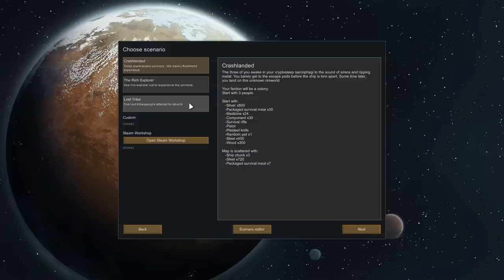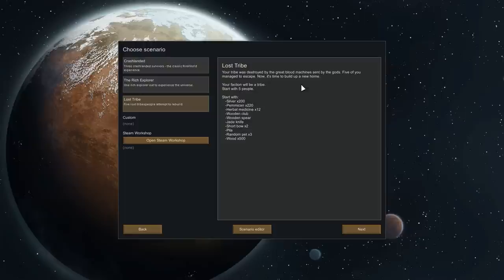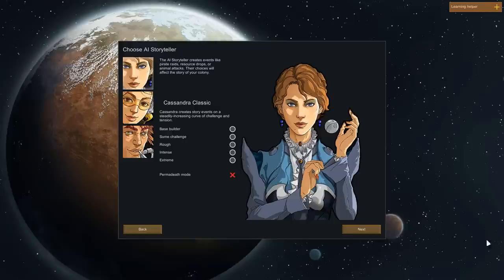Crash landed is kind of the default setting we've had for ages. The rich explorer one sounds difficult. I almost never have enough people, so let's start with a lost tribe. There will be things like slower research progress, but that's okay. I'm going to start with this since it's one of the new scenarios.